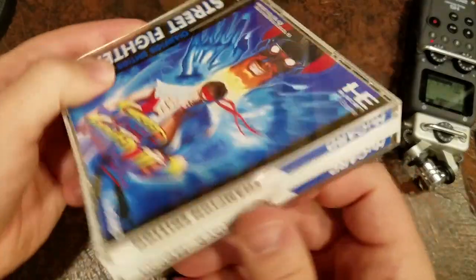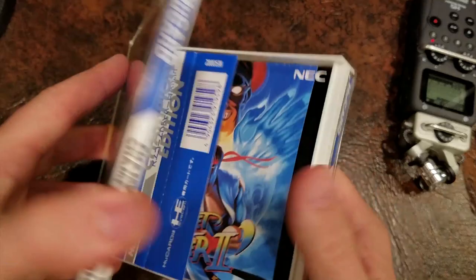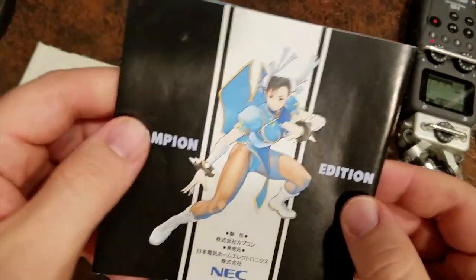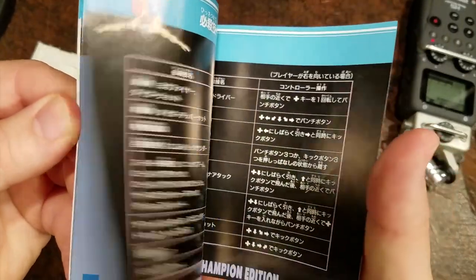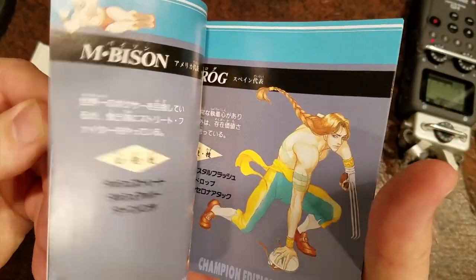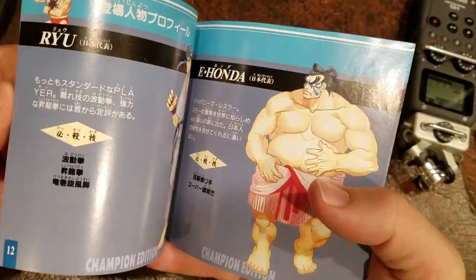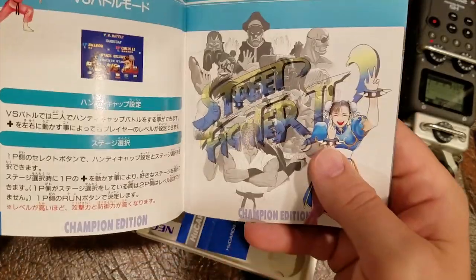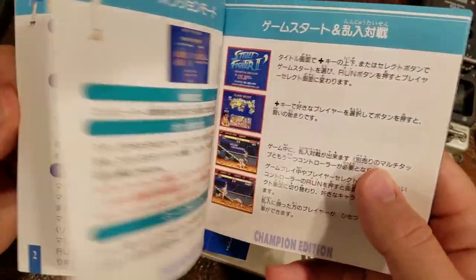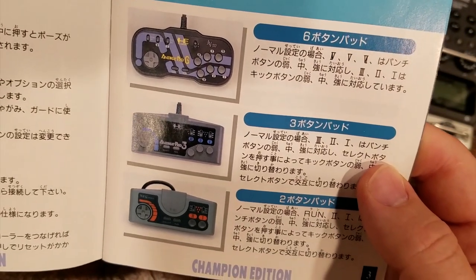Here's the case, which is like a double-disc case. I don't know if it had two cards in it originally. The instruction manual is nice — we get some good artwork. There's Chun-Li, there's my girl. You don't get this kind of instruction manual anymore — it's in color, it's got the moves. Of course, now we have the internet. And some controller recommendations. Not bad.